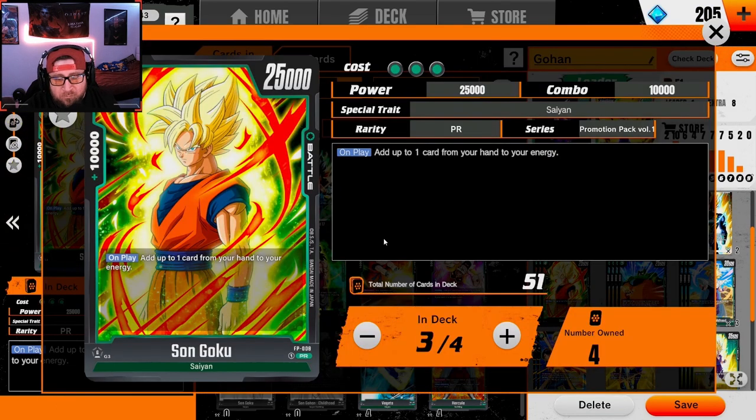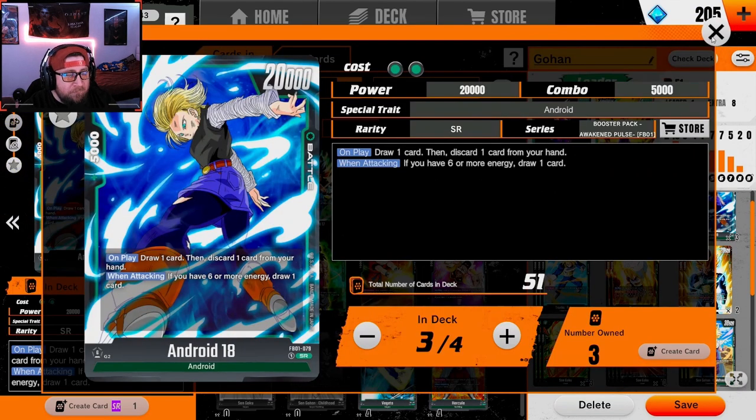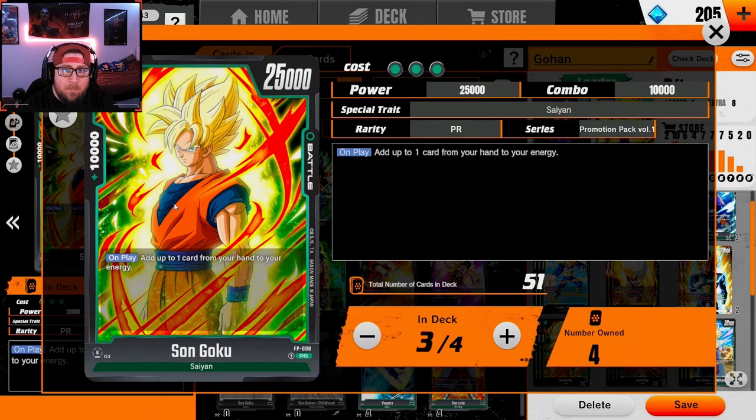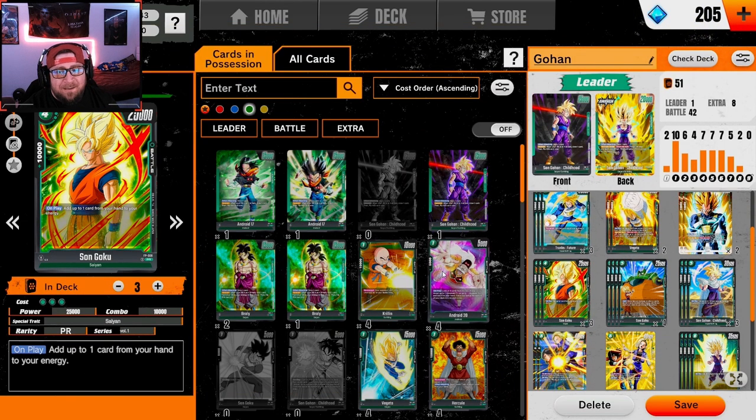Next I have Son Goku four-drops. I would only run two of these — I'd love to run two of these and go to four Android 18s, but I don't have a fourth one, so we're rocking three because it is a 10k combo power and we want as many of those as possible. It is a 25k beat stick at four which isn't bad, but on play we can add a card from our hand to our energy to help ramp to six and seven.